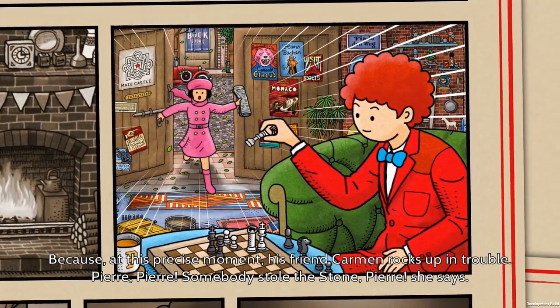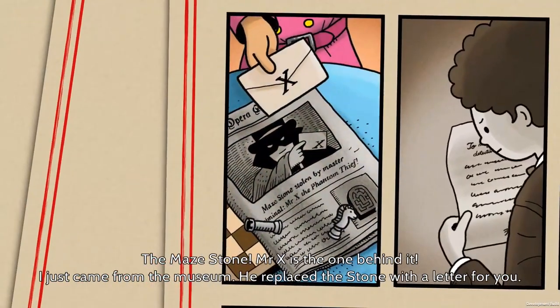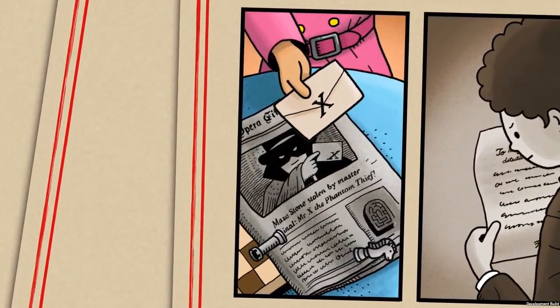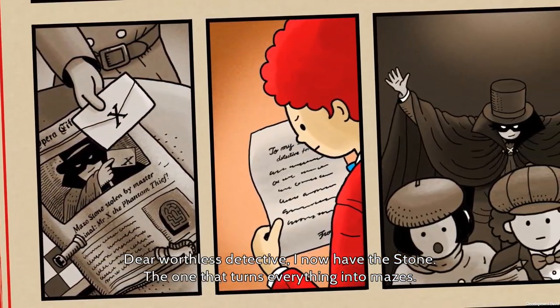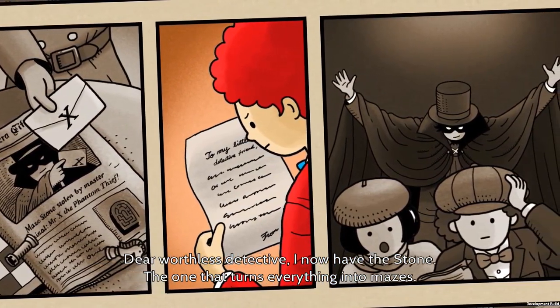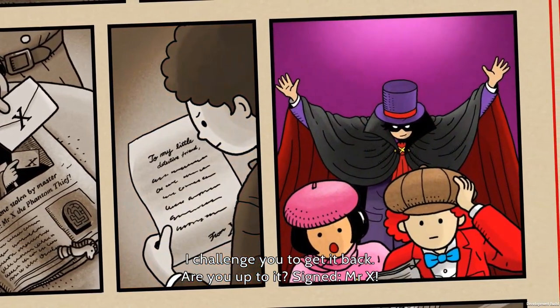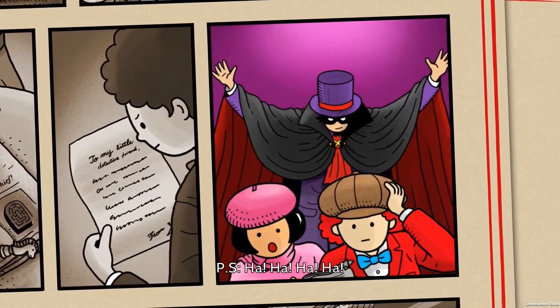Somebody stole the stone, Pierre! The maze stone. Mr. X is the one behind it. I just came from the museum — he replaced the stone with a letter for you. 'Dear worthless detective, I now have the stone. The one that turns everything into mazes. I challenge you to get it back. Are you up to it? Signed, Mr. X. P.S...'